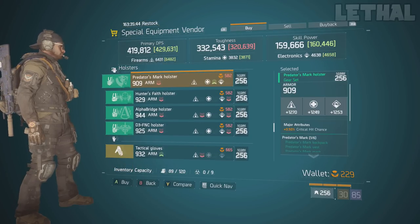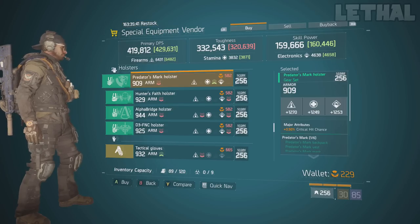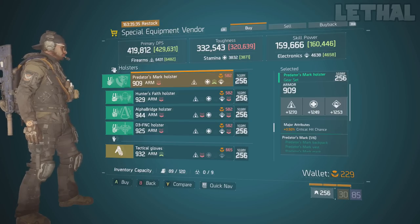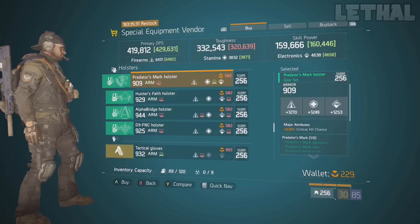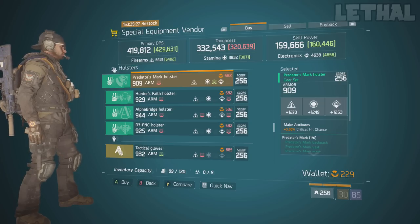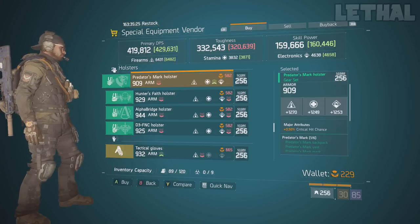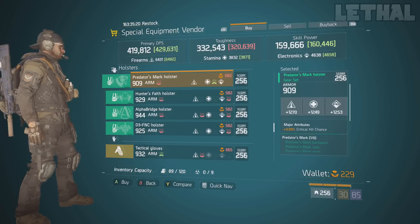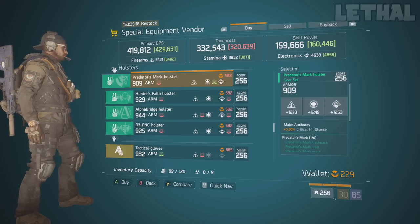Moving to the holsters, we come to the Spreader's Mark holster. This is a really, really good roll. It comes with 1275 firearms, 1249 stamina, and 1253 electronics. It also has almost 4% critical hit chance, but I would recommend getting rid of that and getting something like health or skill haze — it really depends on what build you're going for. If you're going to use 4-piece Predator's Mark, maybe go for health, because having more health is better.